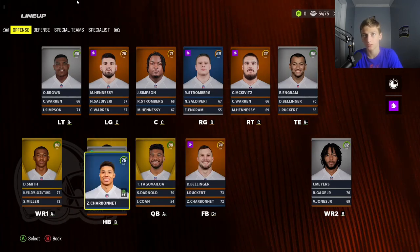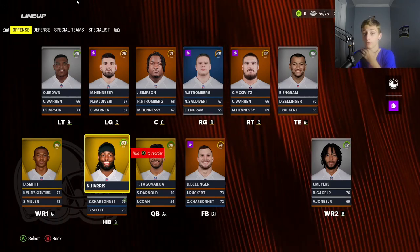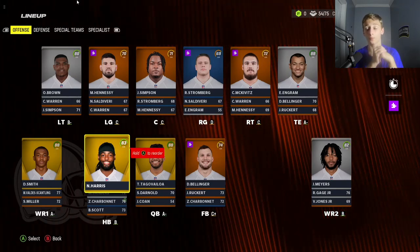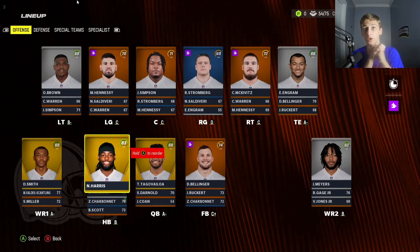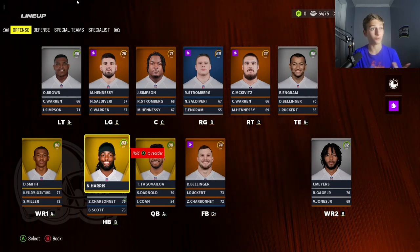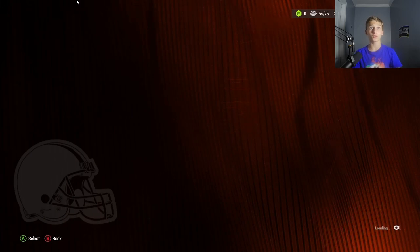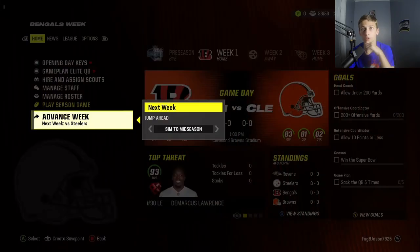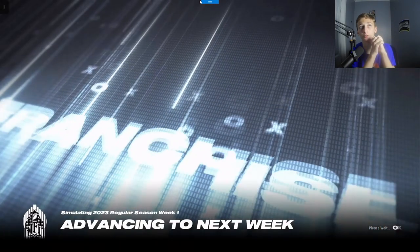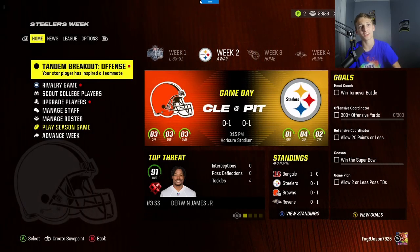We have some trade pieces here, but I'm only allowed to trade when forced. I forgot to mention — I'm trying to win a Super Bowl. Every time my team loses, I trade a random player based on a position I spin on a wheel. My best player at that position I have to trade. We're gonna simulate the first week. Of course, we lose our first game of the year.